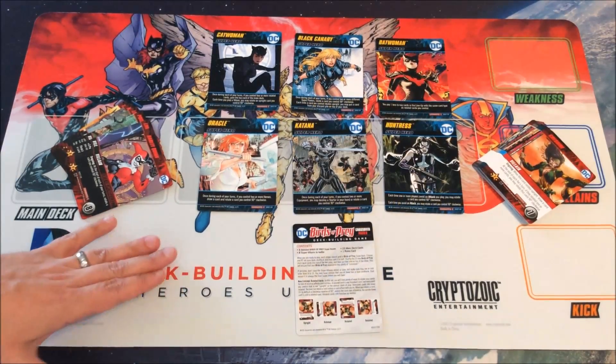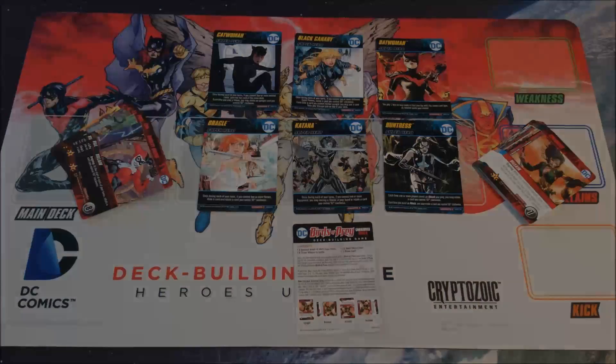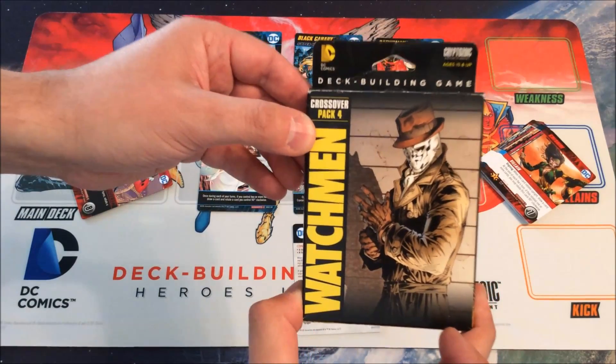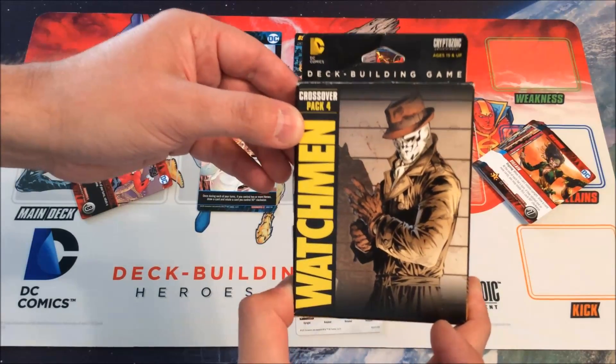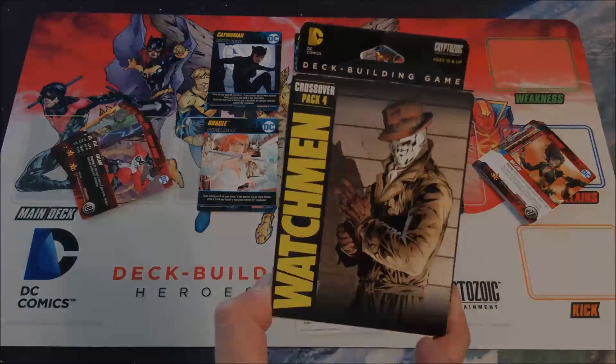Recommendations: Out of the five covered here, Legion of Superheroes or Birds of Prey are best for most players. If you play a lot of Forever Evil, go with Rogues. Arrow doesn't add much mechanically — skip it unless you're a fan of the show. JSA has no new mechanics, so skip it unless you love those characters. Next time we'll look at Watchmen — crossover pack four — which changes the game almost as much as a crisis expansion, some would argue even more.